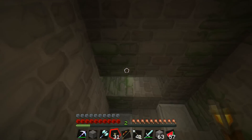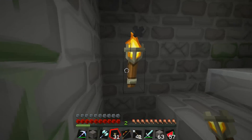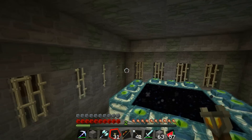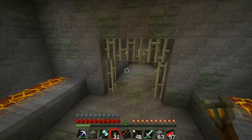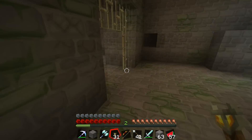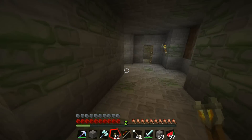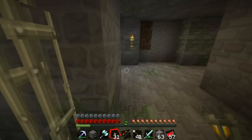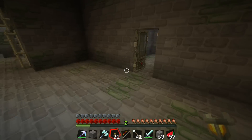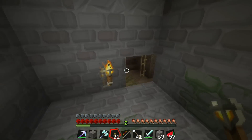I thought this place was a lot bigger. Where was the mob spawner? Not really sure — once you put the ender eyes in there, are they stuck? Can I take them out now? I don't know. I think the mob spawner was right in here. I came into this room and I think — yeah, it was right in here. I don't remember where the mob spawner was — I'm kind of confused at this point.